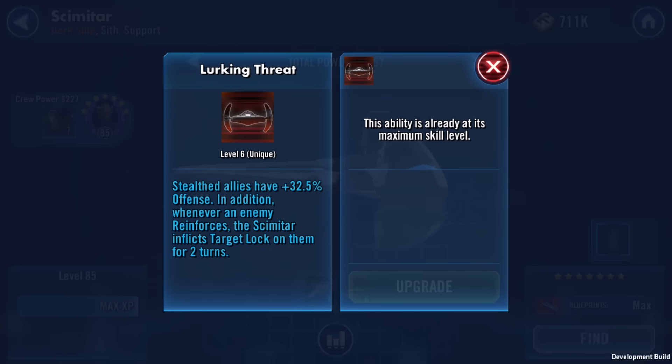Lurking Threat is a unique — a static effect that happens all the time. Any stealth allies have plus 32.5% offense, which is insane. In addition, whenever an enemy reinforces — whenever somebody brings in a new ship because you killed one of theirs — the Scimitar inflicts target lock on them for two turns. So the moment they bring in a backup ship, they instantly come into the battle with target lock on them, triggering all your ships' abilities against target locked ships. With 32.5% offense, your ships are going to be hitting like tanks.